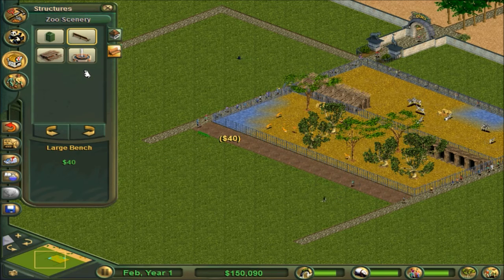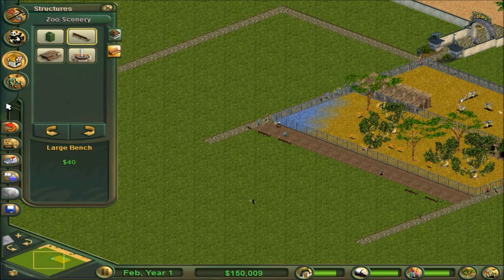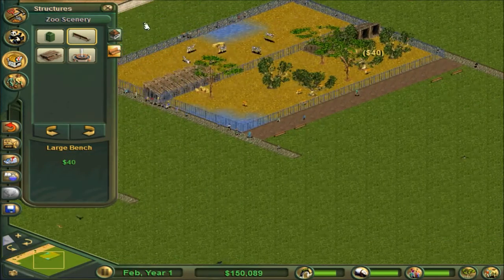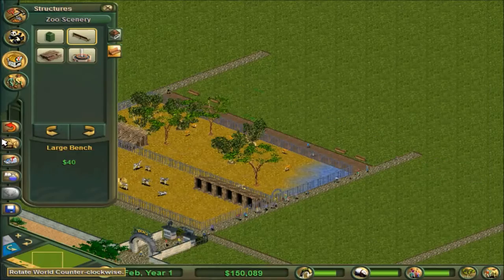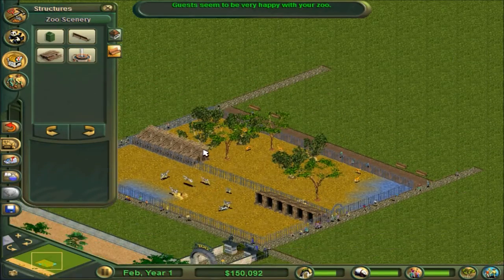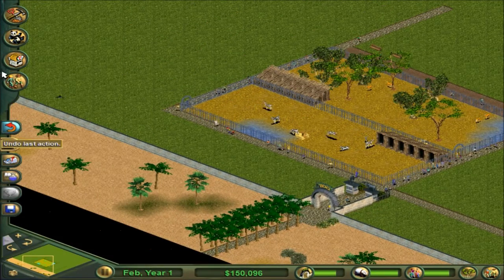We build a bench - large bench. Put those along here. Okay that's pretty good. There we go. Oh I think these over here - actually I don't really - I want to rotate my screen. Yeah those are messed up. Oh good, guests seem to be happy. I think we can raise the price already.